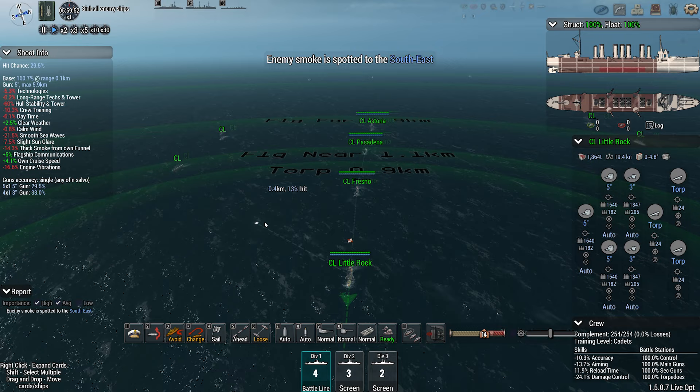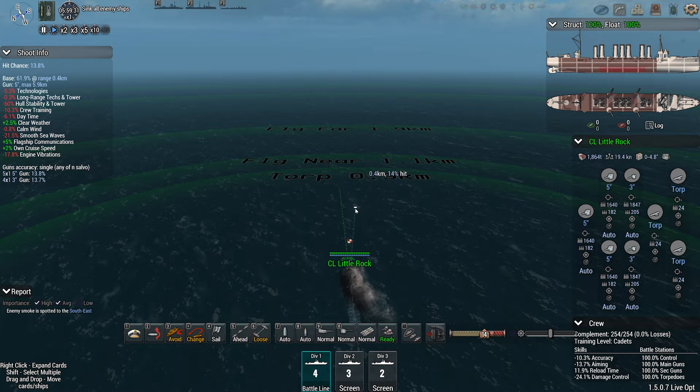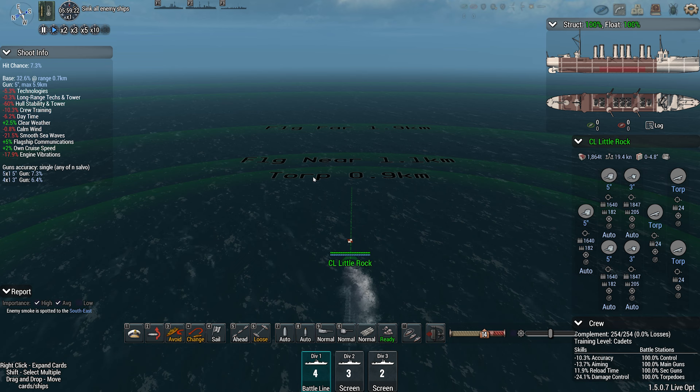Alright, we got three divisions led by the Little Rock. The enemy was spotted to the southeast and we are heading right for them. This heavy cruiser has a ten-and-a-half inch gun on the bow and the stern — twin barrel — and it is absolutely deadly.